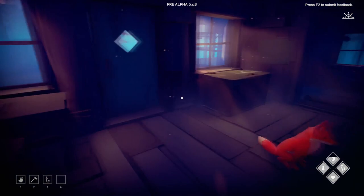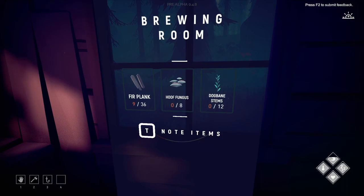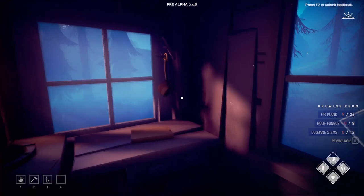Just follow me into the house. I think you can do that. Well, you missed the door, but... Is that a pet? It looks like there's a foxhole, actually. Oh, cool. Okay, so we need the brewery then. I think it's over here. So what we need - note items - we need planks, hoof fungus, and dogbane stems.